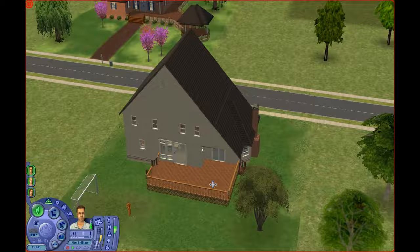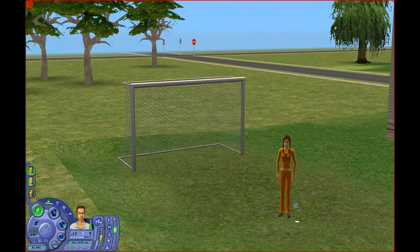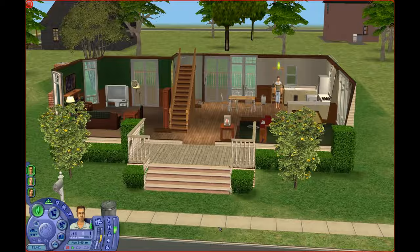Their house is pretty tall and they have a decent-looking backyard, a nice big porch patio, and they've got a soccer net back here, so we can play soccer with the whole family. That's gonna be fun — I've never really used that item in my Sims 2 games before. So let's go ahead and see the house.